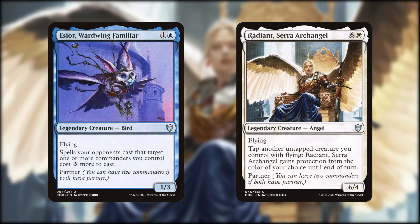Looking at Radiant, we have a 7-mana 6/4 flying angel that has: tap another untapped creature you control with flying — Radiant Sarah Archangel gains protection from the color of your choice until end of turn. That's even more protection, though only for Radiant. In a format where commander damage is lethal at 16 instead of 21, Radiant is just about the equivalent of an Elder Dragon, and this Elder Dragon is going to be harder to remove than an Ascetic Avacyn.